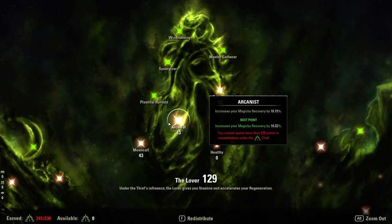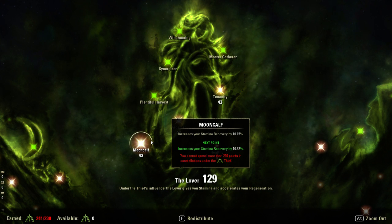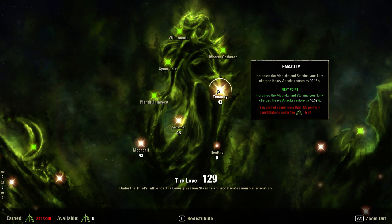43 into Mooncalf and 43 into Arcanist gives both stamina and magic recovery a 10% increase. DKs get no recovery rate whatsoever except from Green Dragon's Blood, so trying to get magic recovery is really hard on them. Having this higher really helps. You could drop the Arcanist completely and take Mooncalf up to 75 to get 14% extra magic recovery — that's an option. 43 into Tenacity is super, super essential. I see a lot of builds where people don't put this on the tank, but heavy attacks are the most reliable way to get resources back. You cannot get your resources back fast enough solely from somebody feeding you resources since there's a limit on how often you can be given resources.